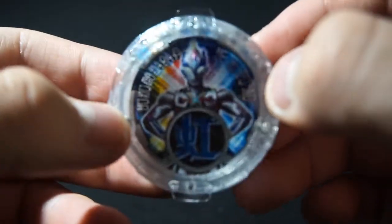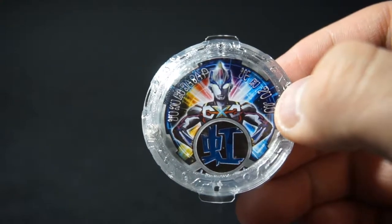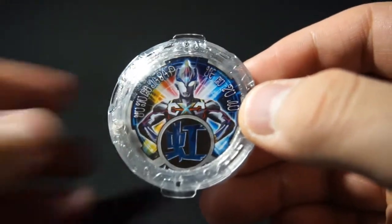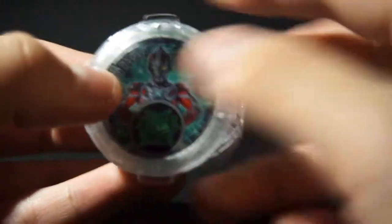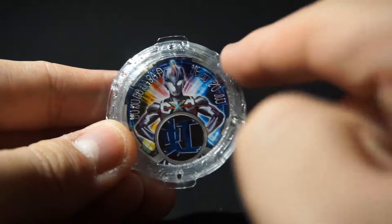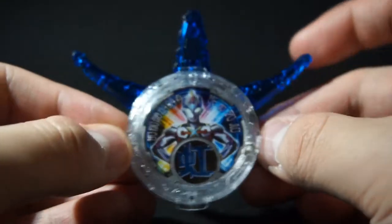Last but not least, here's Exceed X. Finally we get a toy of Exceed X after two years of his sounds being in both the Orb Ring and G-Drysor, but they just never released toys for it. So we finally get something for Exceed X. Here is X for comparison. I like the background with the X rainbow-y shape. He is C-110.